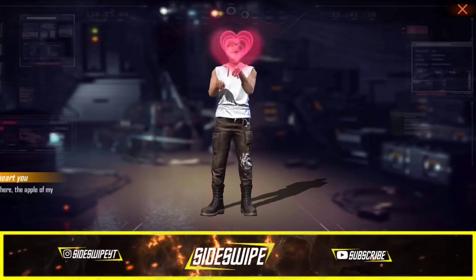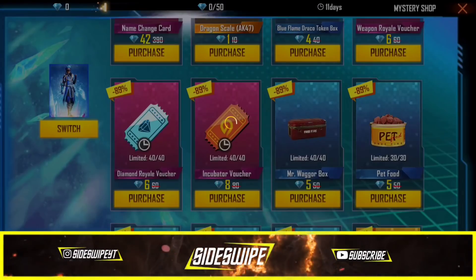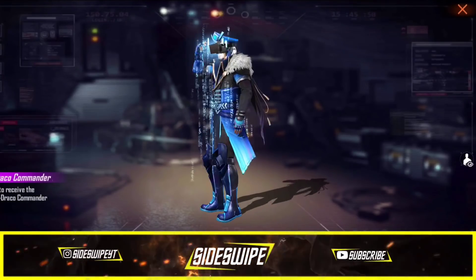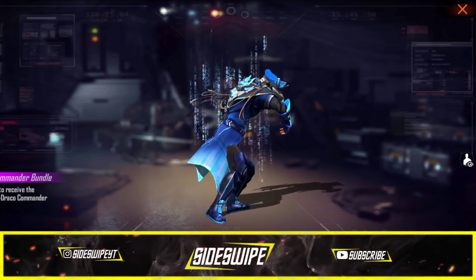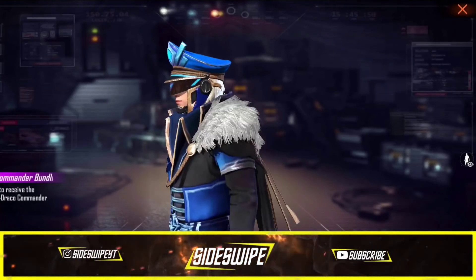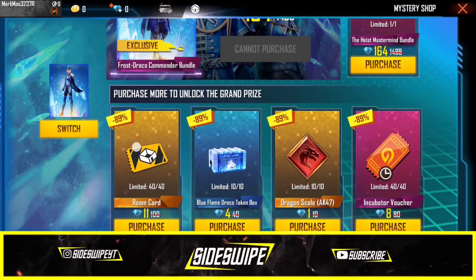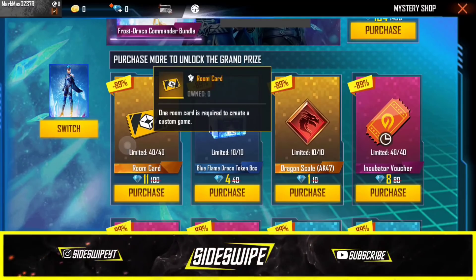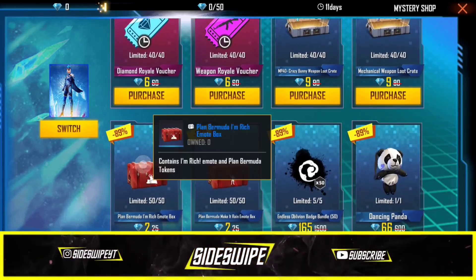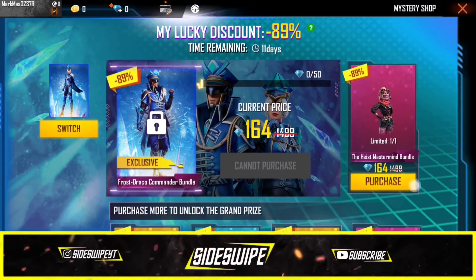That is a legendary idol. We will have to switch the price pool. We will have a female version, a handkerchief, and a free item — it has 11 diamonds. We are going to have a backpack on the other side. So we are going to have a mystery shop here.